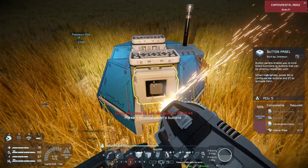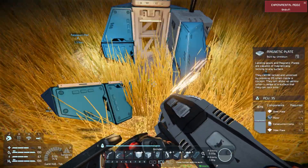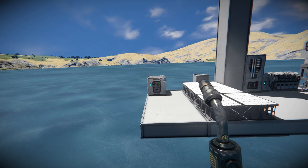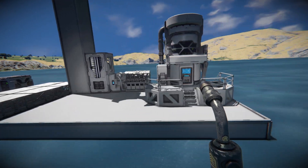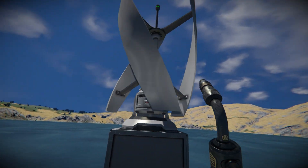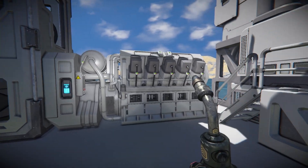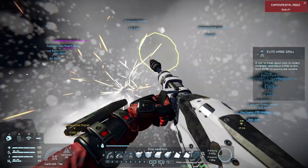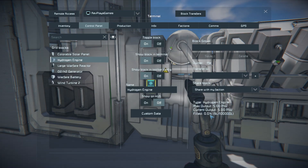The machine that is your base doesn't function on hopes and dreams. It isn't powered off the joy of imagination and ambition. It is powered by good old electricity. Currently, there are multiple options available to engineers to power their bases. However, as this guide is geared toward an early game base build, you're going to have three options available to you: battery power, wind power, and solar power. The hydrogen engine can be available pretty early on, but unless you get an extreme amount of dopamine from mining ice, or you just love the pain, powering your base with it isn't really a viable option.